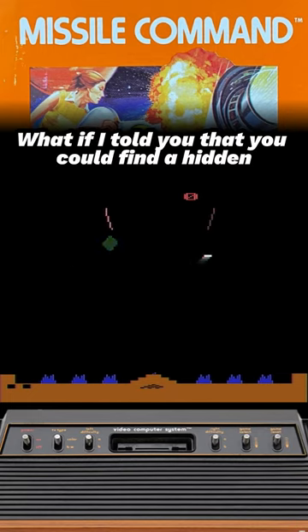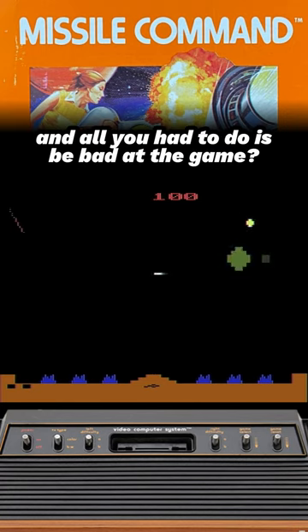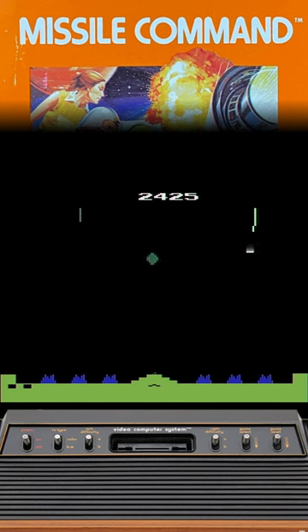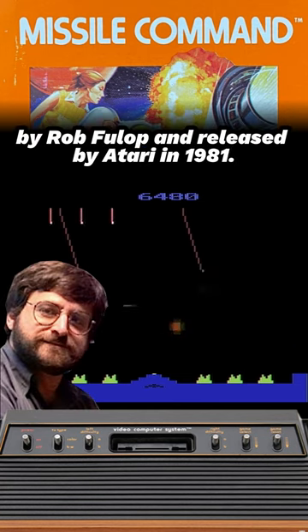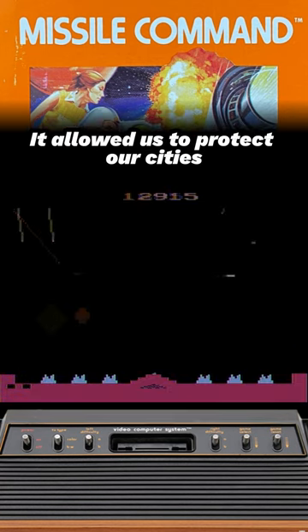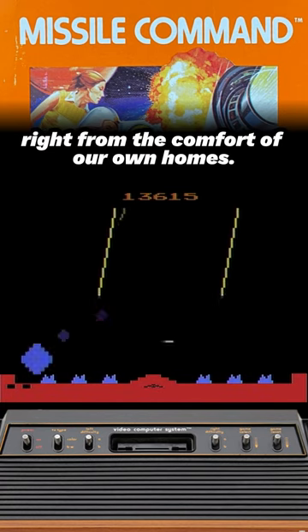What if I told you that you could find a hidden easter egg in Missile Command for the original Atari VCS and all you had to do is be bad at the game? Sounds like my kind of easter egg. The Atari 2600 port of Missile Command was programmed by Rob Fullop and released by Atari in 1981. It allowed us to protect our cities from intercontinental ballistic missiles right from the comfort of our own homes.